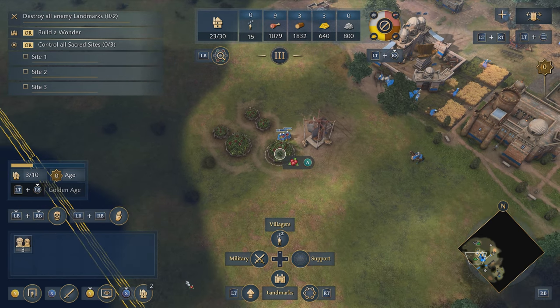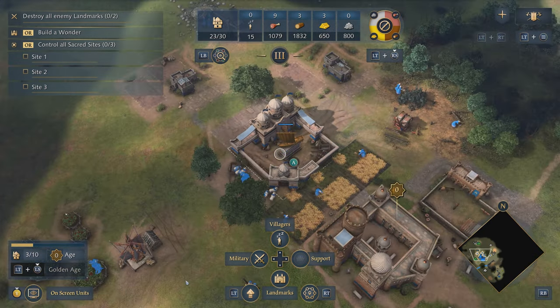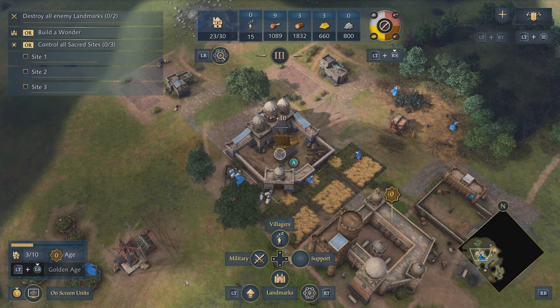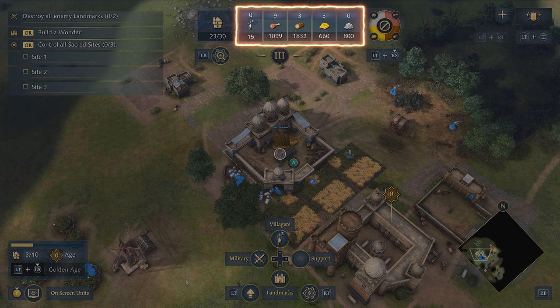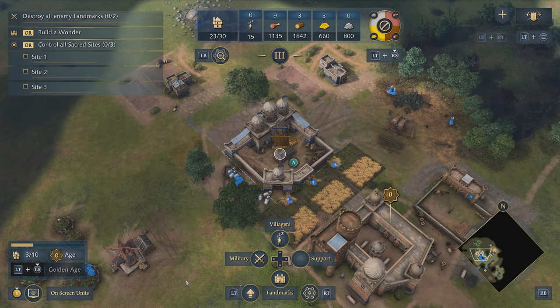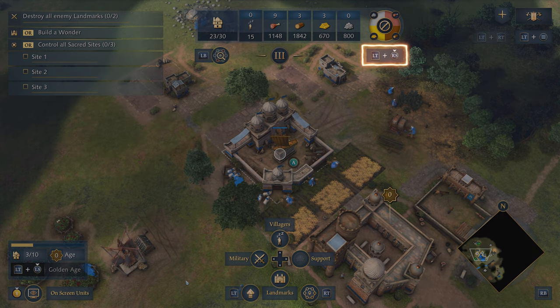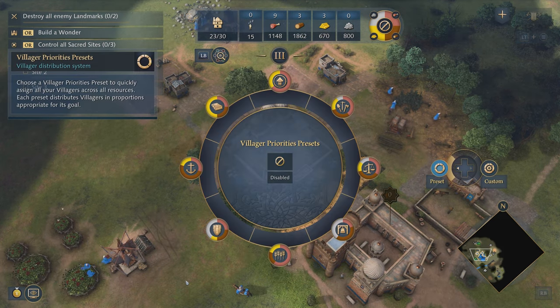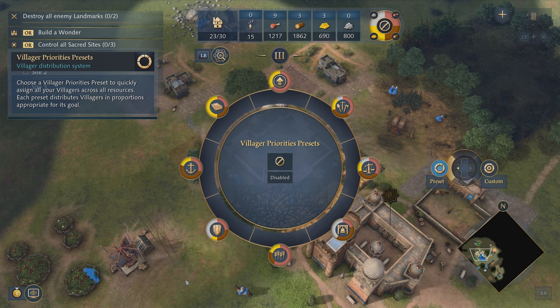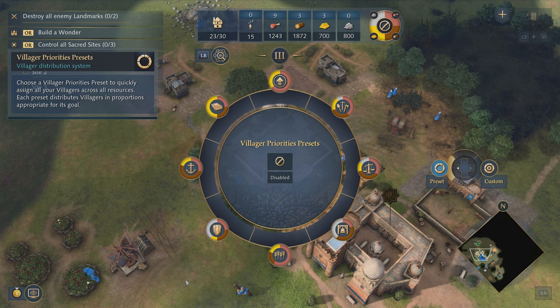Let's set them to work for now. We've added lots of automation features to make managing your empire far easier. At the top of the screen, where we see our resources, we can also see to the right the villager priority system distribution.